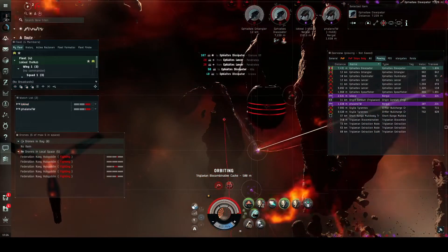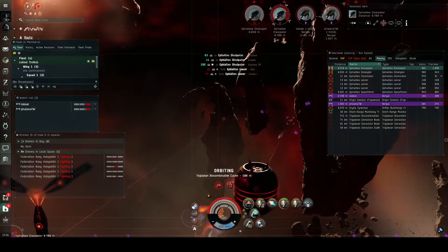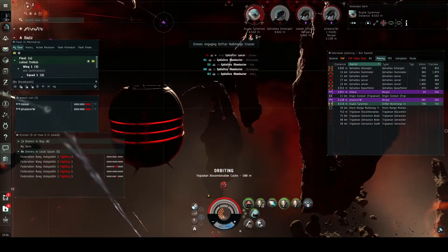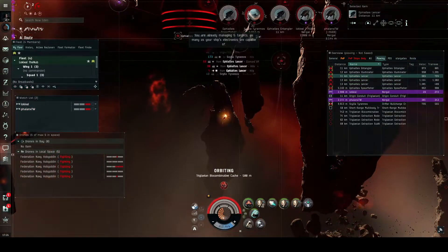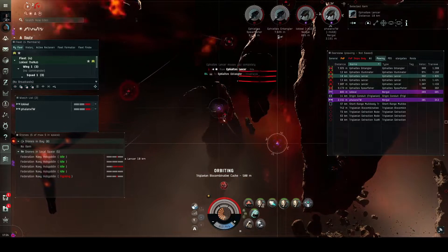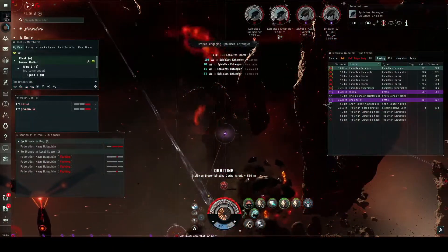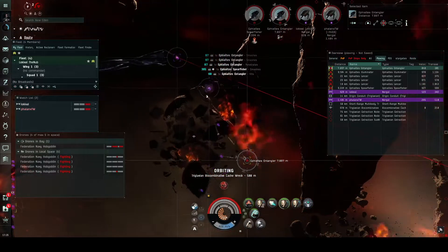We still don't have all of the neuts dead because a large majority of this room was neuts. I didn't even count how many total ships there were, but I did count all of the neuts. So: seven dissipators, one entangler, one illuminator, three lancers, a spearfisher — so six that were not neuts, and 12 that were neuts. That's 19 ships total — about 70% of the room was neuting ships. That was freaky as hell.